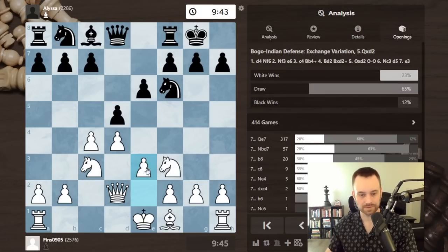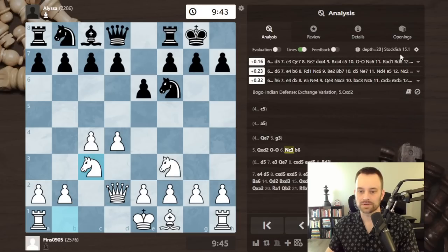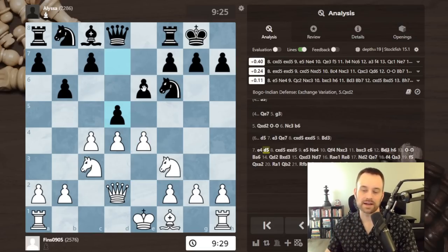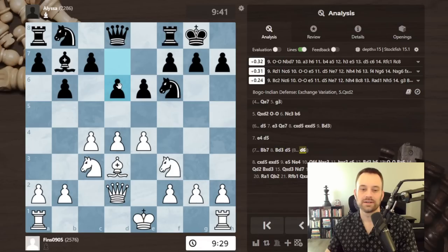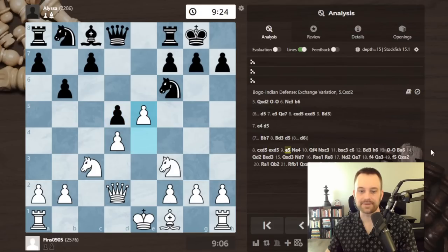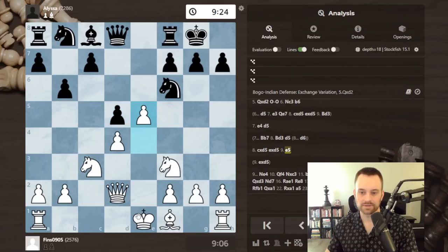Instead, b6 has been played a few times. The engine says it's not terrible, but it does allow the e4 move and then d5. If black doesn't play that and I can build around here, sooner or later black's going to want to play d5. Maybe black could try to get into some Nimzo/Queen's Indian type development, but with the three pawns out here, white is always going to be a bit better.